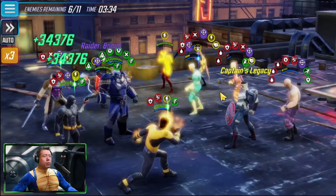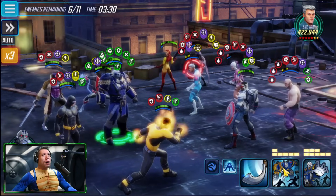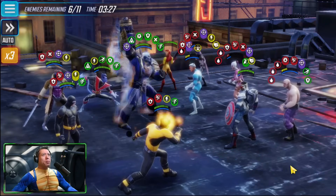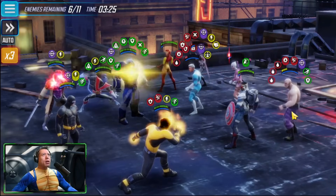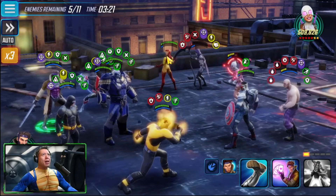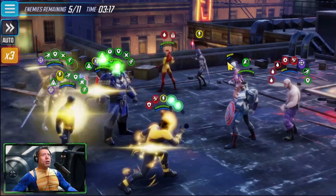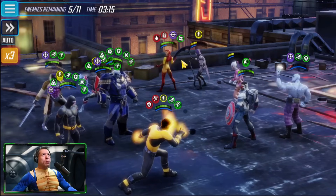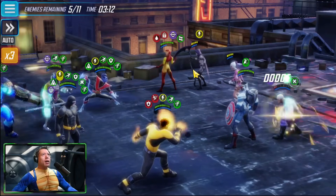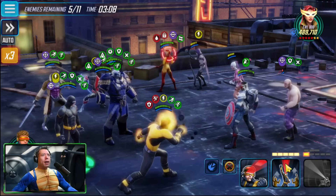Apocalypse still hasn't taken a turn yet. Using the ultimate for Nightcrawler, we get rid of a few enemies. Using the special instead of the ultimate on Quicksilver — we take out Gwenpool for the first time, removing our main threat. There's a revive once on Deathpool — it didn't get cleared with Cyclops's ultimate.